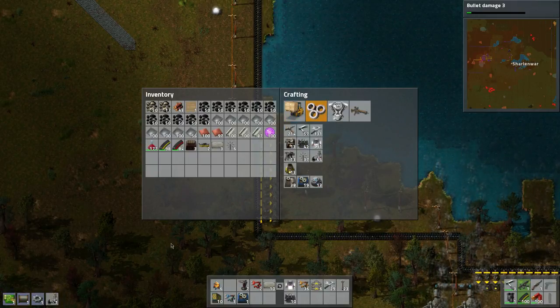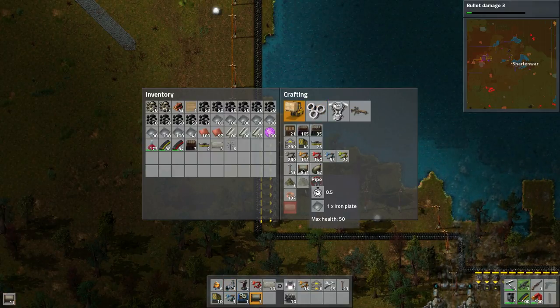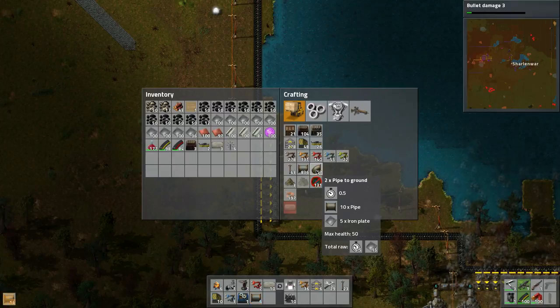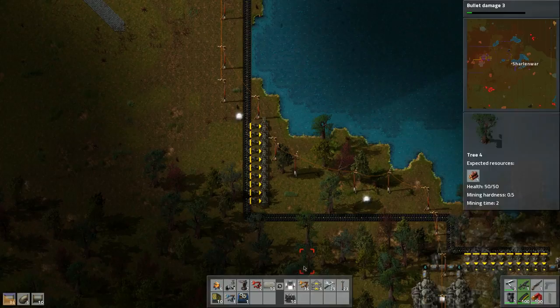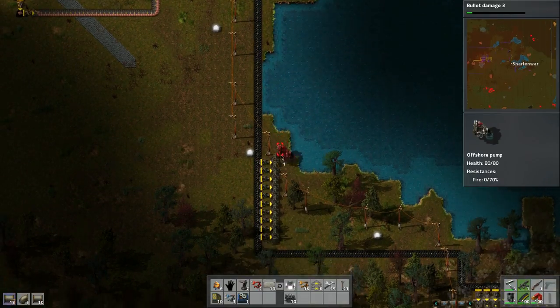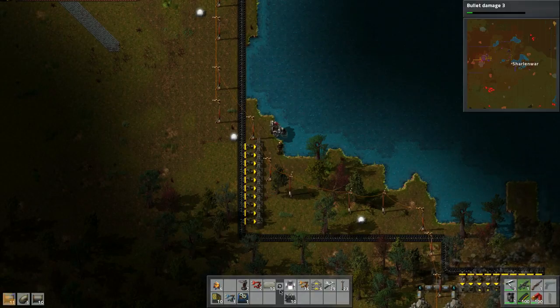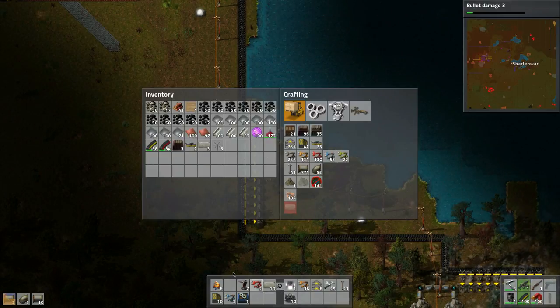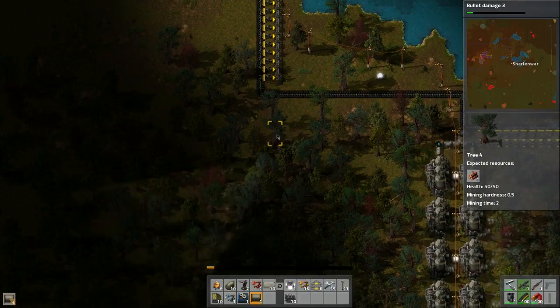Offshore pump - perfect. Now we're gonna need pipes - five, ten, fifteen, twenty, and then five, ten. That should be good. Where's the offshore pump? We need to place that somewhere around here. Pipes, pipes - where are you? We need to make this go straight down.